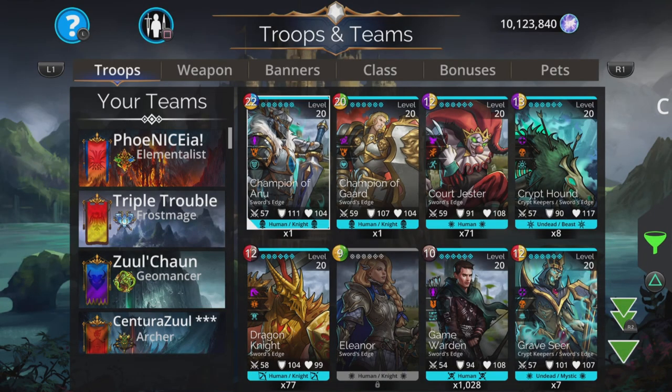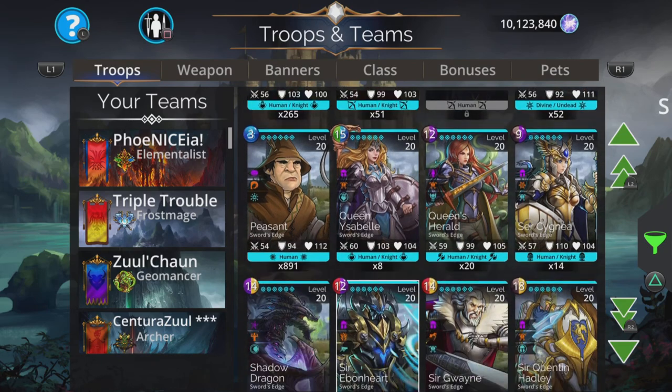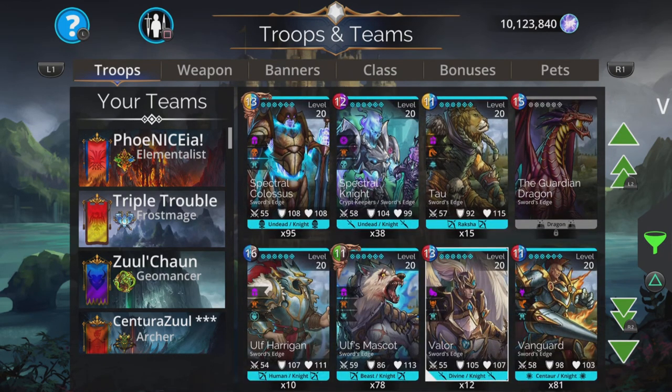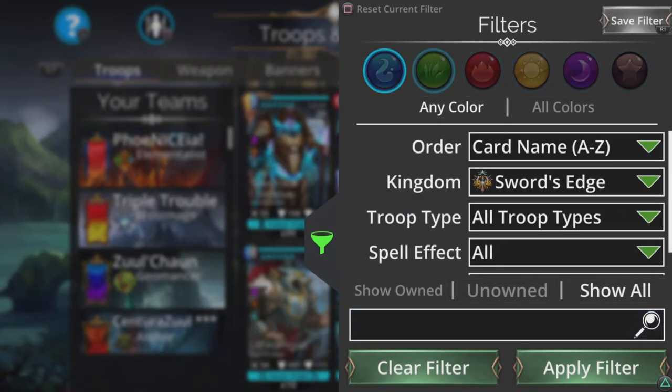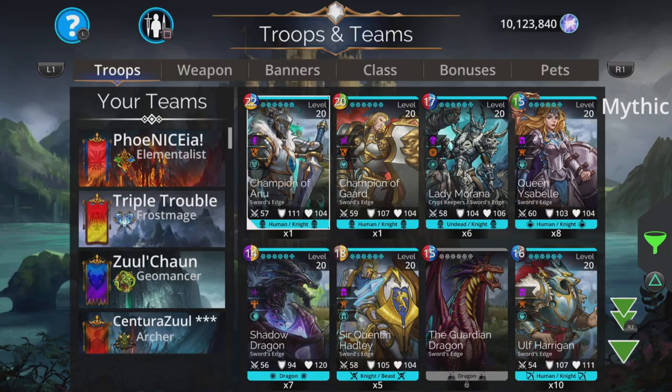We go to Show All and this brings up all the troops in Sword's Edge. Anything grayed out means you're missing that troop. By opening your event chests starting from Monday you have a chance of getting one of these missing troops — particularly useful if you're missing any of the mythics, which you can check by changing card name to base rarity. Champion of Arnu and Champion of Guard are the two mythics from Sword's Edge.